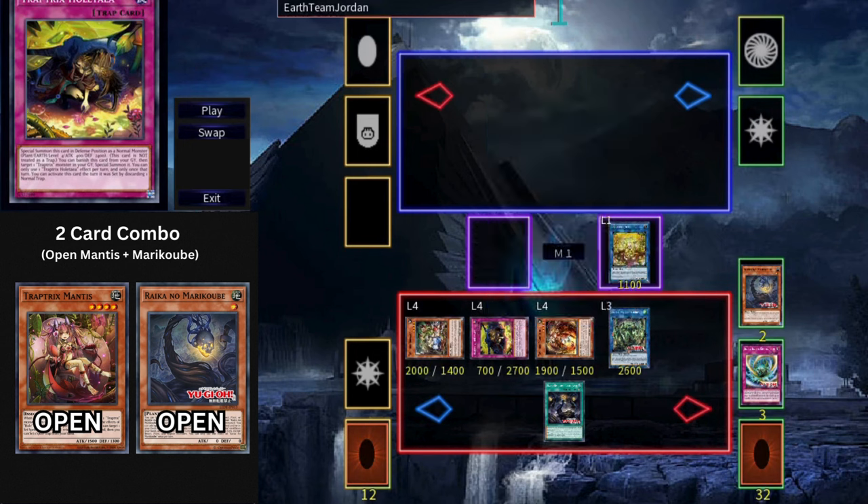The best combo enters by opening Putica, Mantis, plus any trap. Normal Summon Putica to add Trap Trick's Garden to hand, then activate the Field Spell. Link Summon Sarah using Putica — the Field Spell grants an extra Normal Summon, so Normal Summon Mantis. Mantis searches Arachno Campa, triggering Sarah to set Holtea from deck. Activate Arachno Campa to Special Summon herself, then activate Holtea discarding the trap you started with to Special Summon Holtea. This triggers Sarah to summon Dianaea from deck. Overlay Dianaea and Arachno Campa into Strenna, and Link Summon Aroma Seraphy Jasmine using Holtea and Sarah.